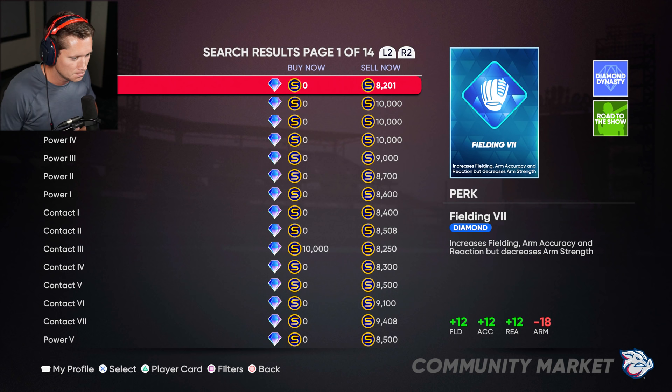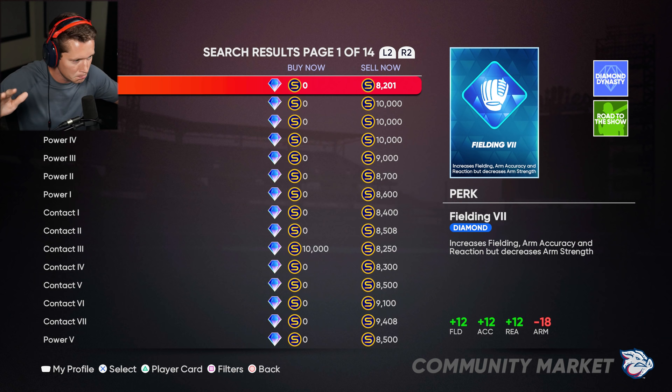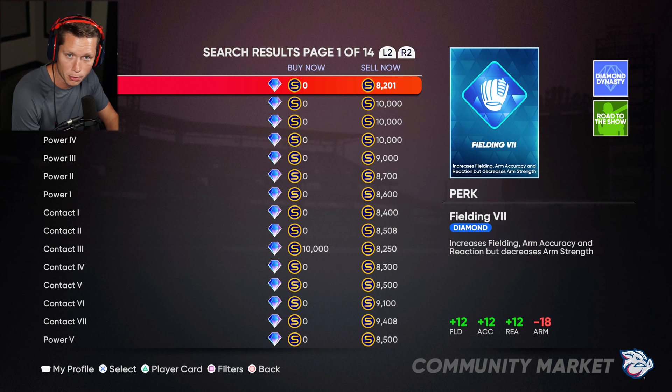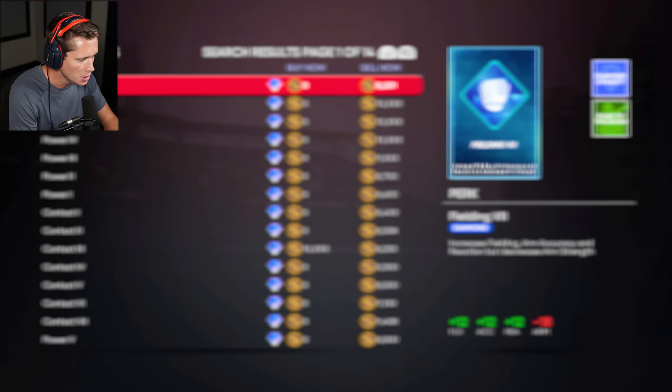Here's the deal — I'm not going to go all out. I could just pay to win and buy diamond perks, but I don't want to make it too unrealistic. Think of it like we hired somebody to give us some lessons and improve our game a little bit. I'm thinking we're gonna buy gold perks and see how it goes. Let's filter through here — looking for golds, not diamonds.